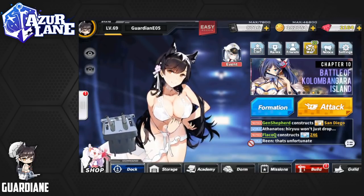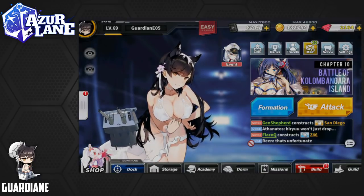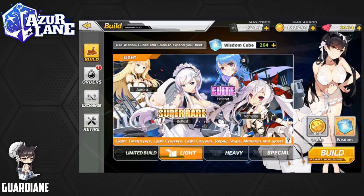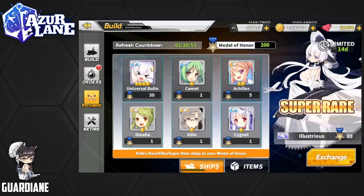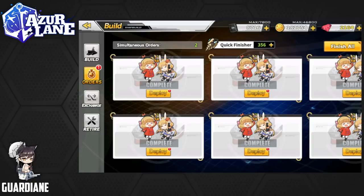So for the weekly constructions, we've just been doing exclusively light constructions in the hopes of getting a St. Louis, a Concord, or an Aurora. We have 10 of these constructions queued up from the week — right over here.